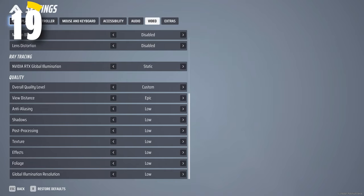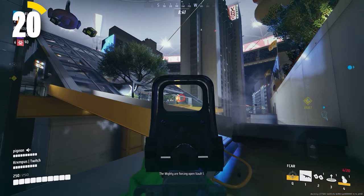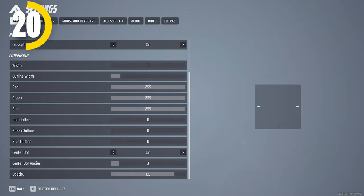In the gameplay settings, be sure to turn on 'use enemy team colors' so that each enemy player you look at will be highlighted with the color corresponding with their team. This will help you from getting confused about which team you're fighting. You can also change your crosshair in the gameplay settings, everything from the width to the color and opacity.